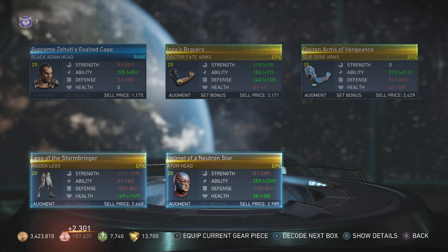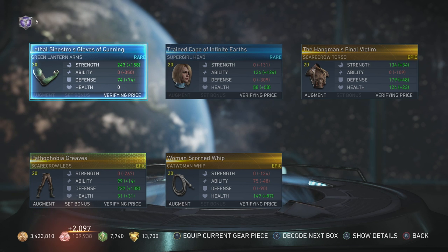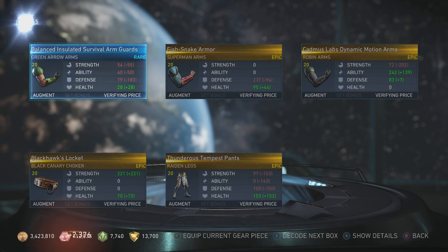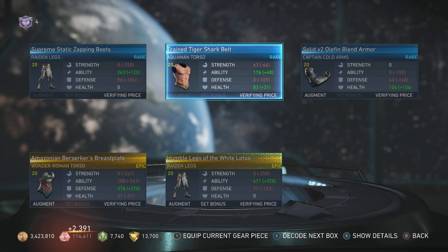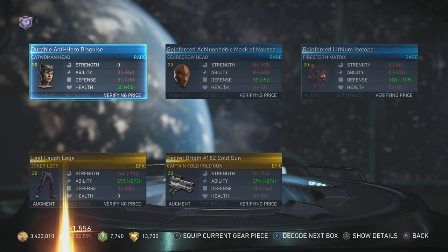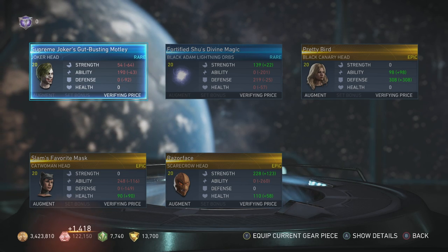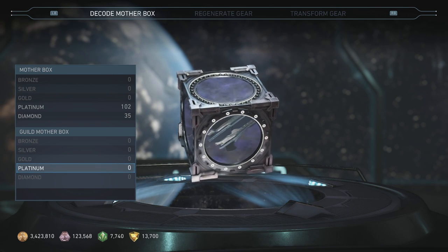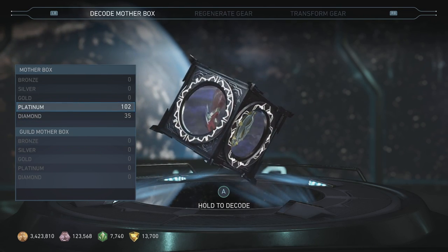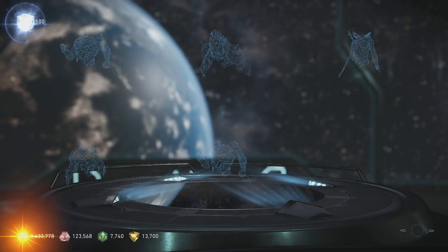We got one Adam piece but it's not part of the gear set. I'm really not missing anything except one piece of Raiden, so I can do a showcase as soon as I get that. As for Adam and Enchantress, I don't have too many pieces. I was happy I was able to pick up my Flash legs that I deleted and my Superman emblem that I accidentally deleted, so both of my Justice League gear sets are now complete. Now we're going to go into the regular platinum boxes.